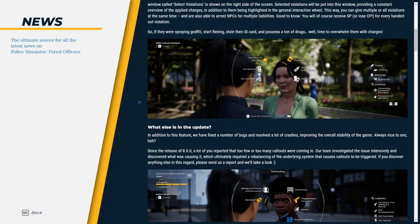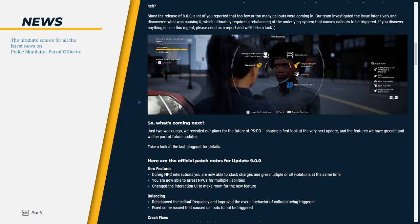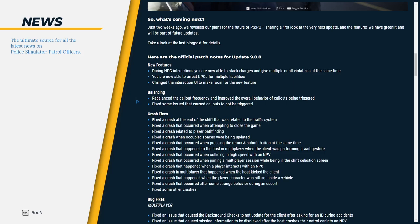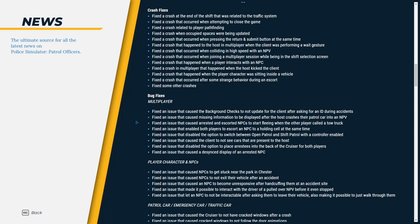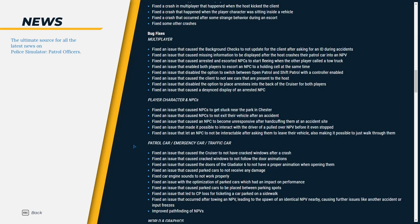For those of you who don't know, this is update 9.00. The big changes they did were making it so you're able to stack numerous and multiple charges or violations at the same time onto the NPCs. They did some major changes to the UI to make room for new features, a lot of rebalancing, crash fixes, bug fixes with the multiplayer, and some character and NPC stuff.